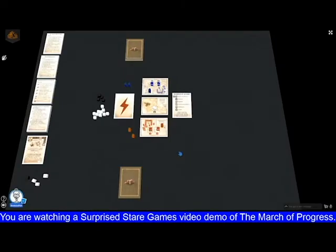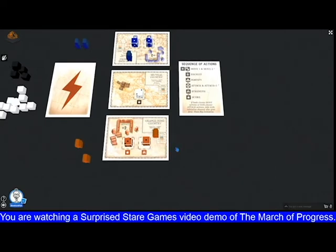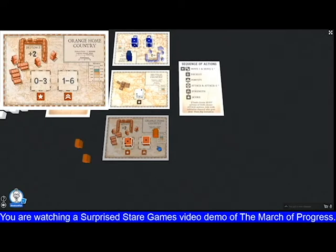Here we have the basic setup for the introductory scenario. As you can see, it's primarily a card game. The strategic basis is quite abstracted, particularly in the introductory scenario. Your manoeuvre space is three cards — these three cards in the centre. Each of these is a country. We have an abstract orange home country, a blue country, and in the middle we have a neutral country.